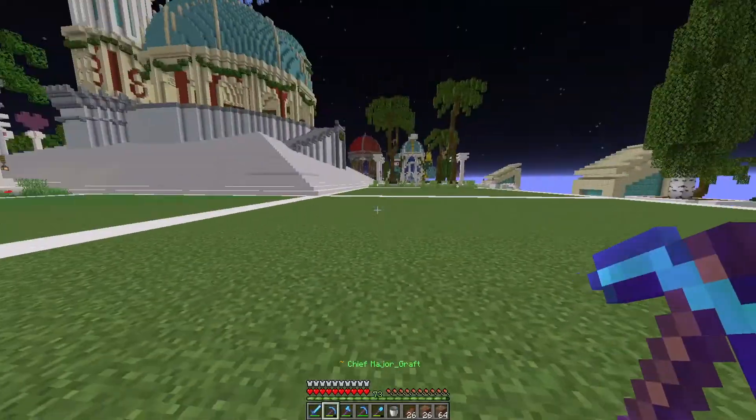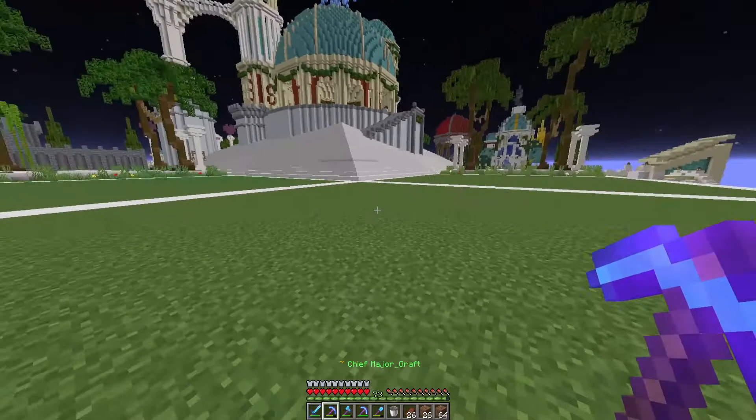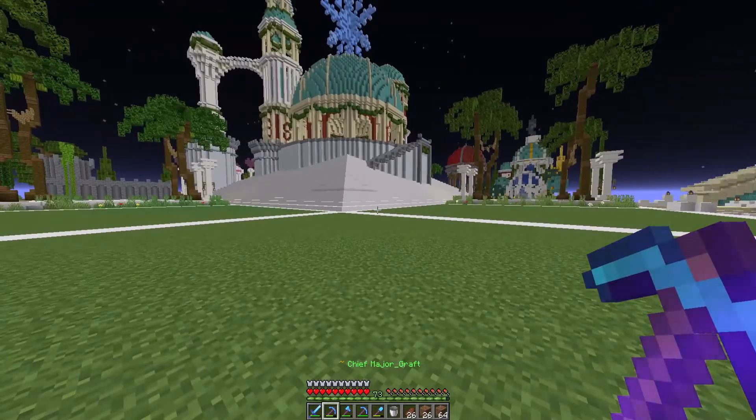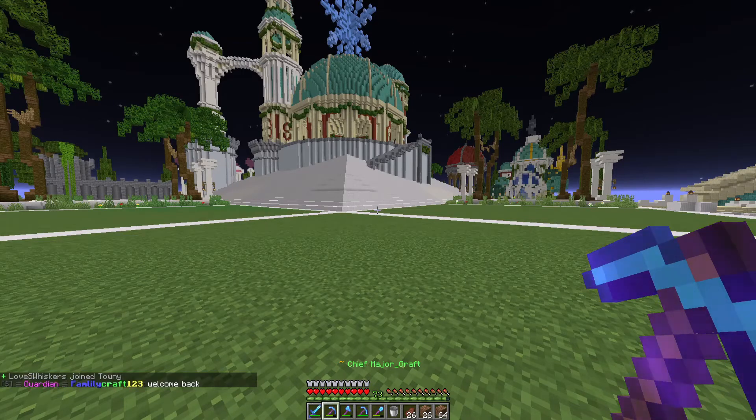So here I am on this plot that is owned by me, Chief MajorGraft, but I don't want to build on my own — I want to build with my friends. There are two elements to this: one is adding a friend to your friend list, and two is giving them the permissions to build on whatever plot you want.